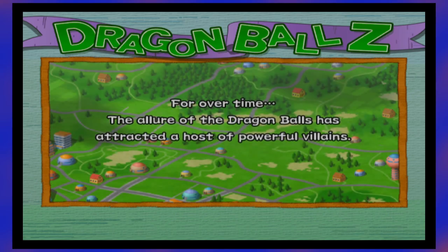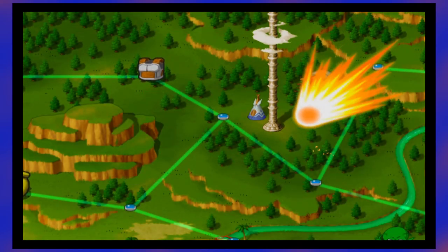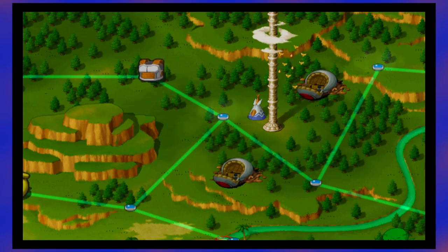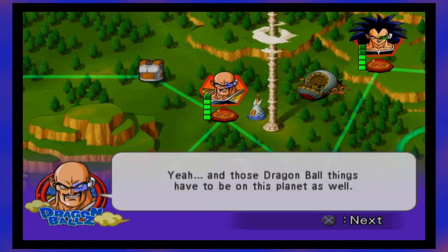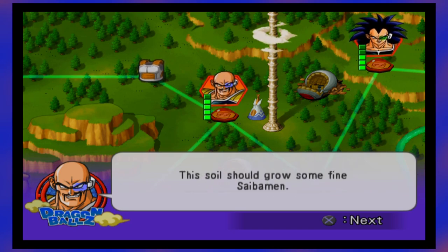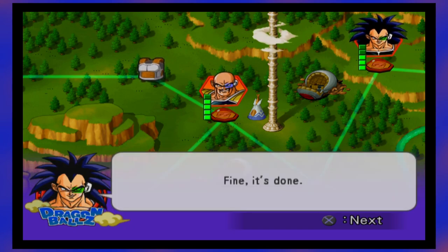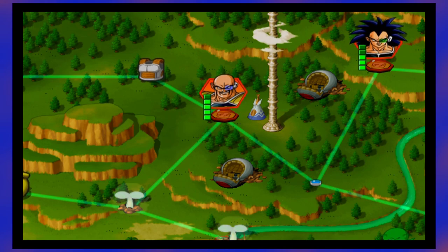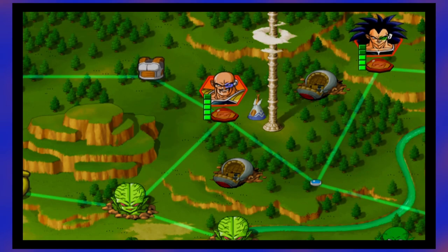Nappa and Raditz? Excuse me? So, this is the planet where Kakarot is supposed to be. And those Dragon Ball things have to be on this planet as well. How about we exterminate the people on this planet? Right, so for some reason, instead of implementing the same story one-to-one, they decided to mix it up and give us something different. Though I don't believe it's that bad, to be honest.